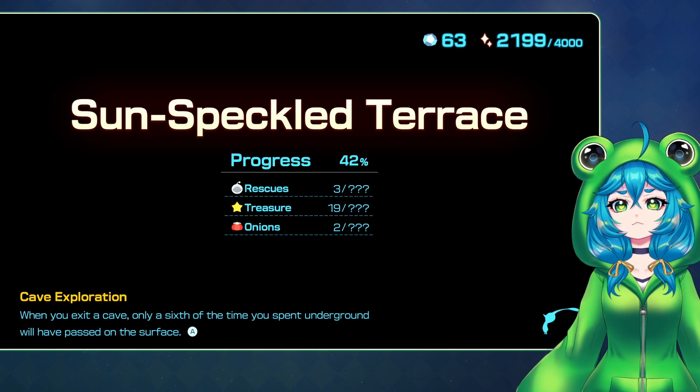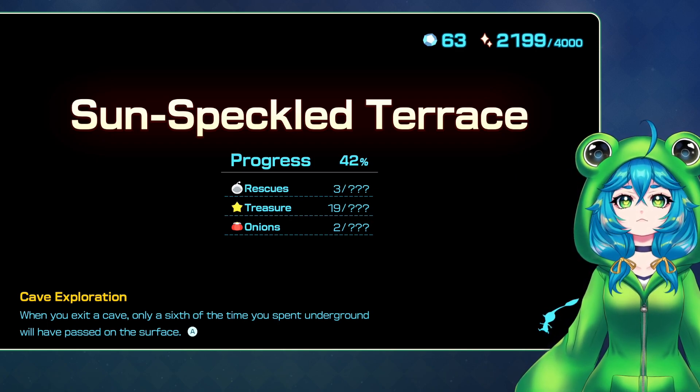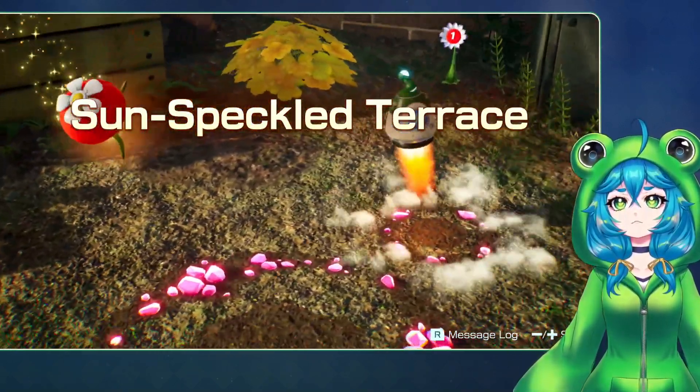58% remaining. There are onions to be found, there is treasure to be found, there are rescues to do. And we definitely need to collect more material, because after those upgrades I am a little bit more poor.